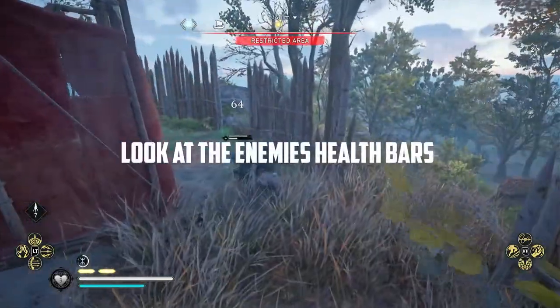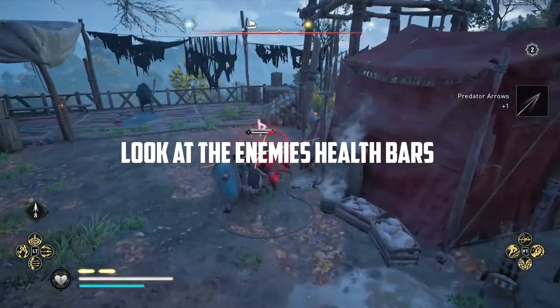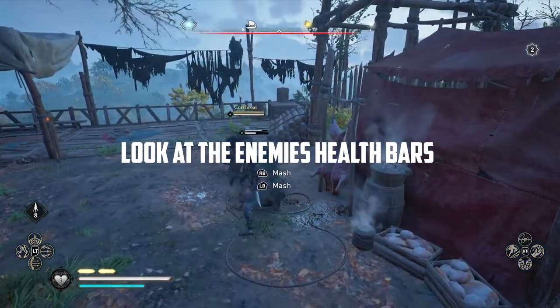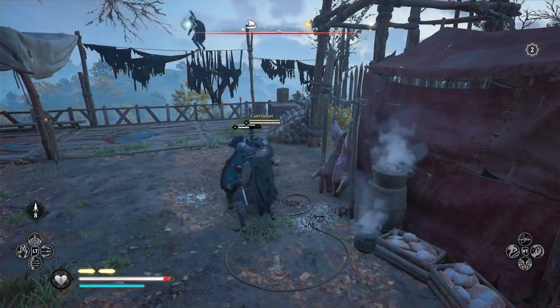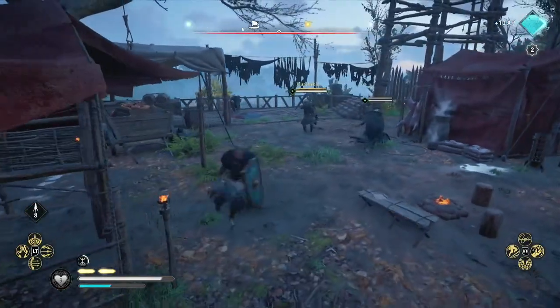Enemies in the new Assassin's Creed have updated health bars — they actually have two now. The bar on the bottom is their actual health and the bar on top is their defense. If you get this defense bar all the way down using hard attacks, they will be more vulnerable and you'll be able to do a lot of damage.